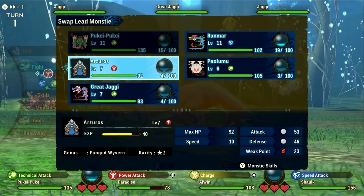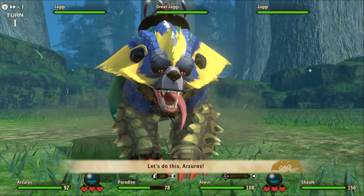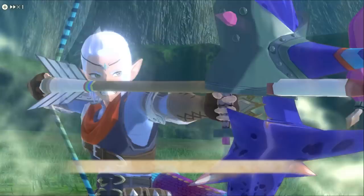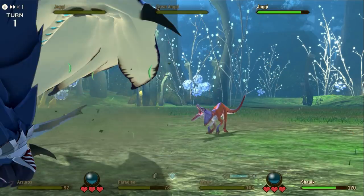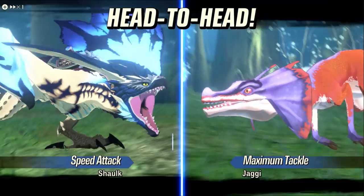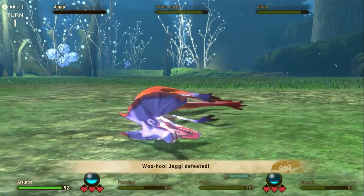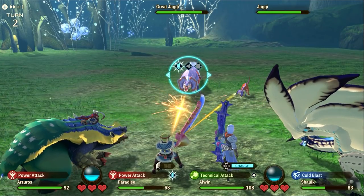Later on in the game, you might also want to consider filling your monsties with one of each attack type themselves, so that you don't have to swap — you just use kinship charge. For example, you could slot a power and a technical non-elemental attack onto Narga Kuga, allowing it to basically win in any situation if you have the kinship charge. That said, don't worry about it too much — just having one of each attack type in your party is enough, and you'll still have three more slots for your favourite monsties.